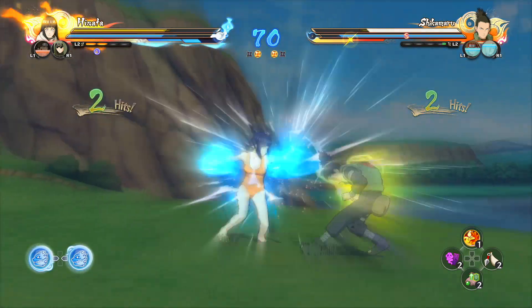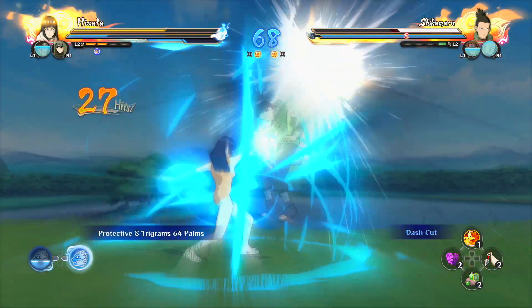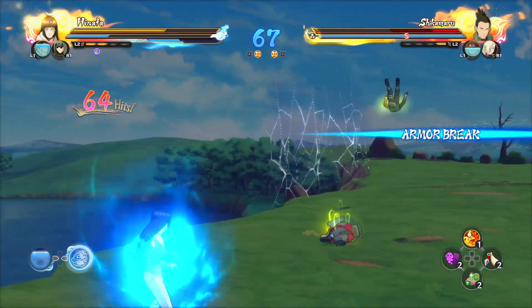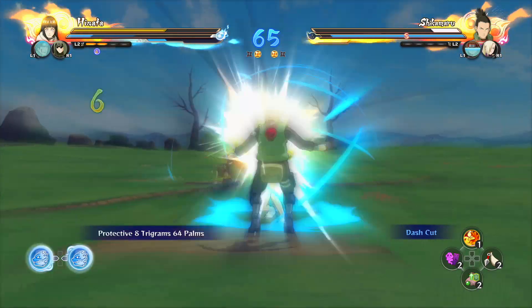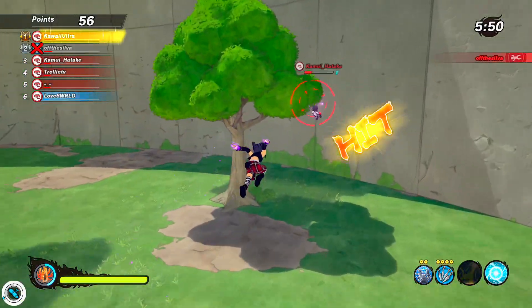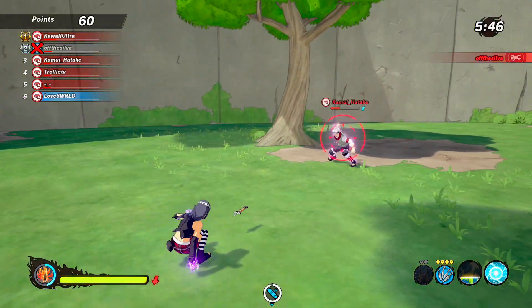Believe it or not, they literally gave us a weapon that gives us the fighting style of Hinata. It's literally called the Violet Soul — it's like them giving us the soul and fighting style of a certain character. The soul being the chakra, and the chakra is literally purple like Hinata. So it's really fire that they did that.